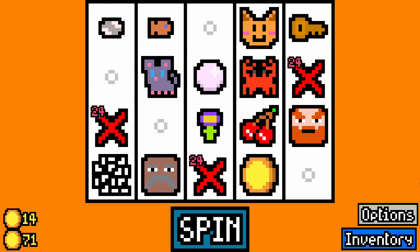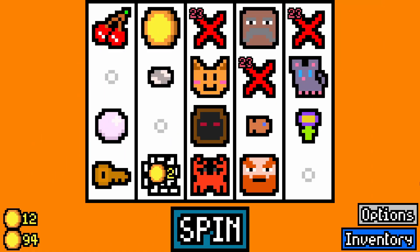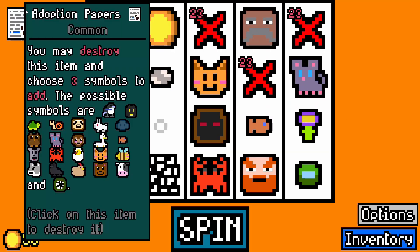Goldfish, I guess — maybe get a goldfish bowl again. There's a second cultist, we'll take him. Doesn't give us any income off the bat, but let's have a look. Take a reroll capsule there. Adoption papers is fine as well because it's going to give us some more items.